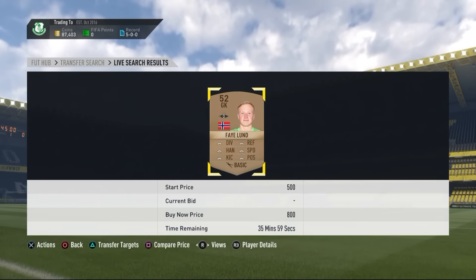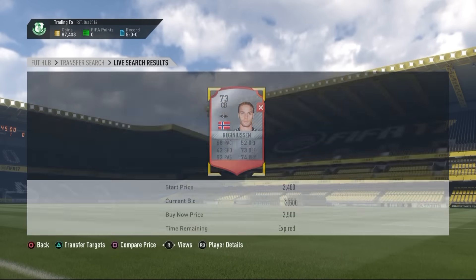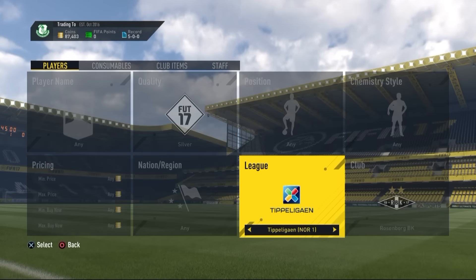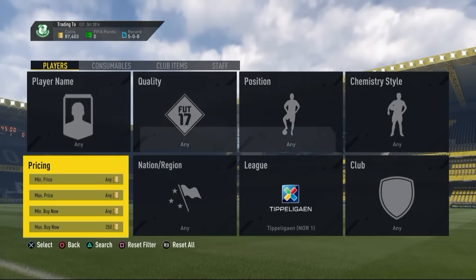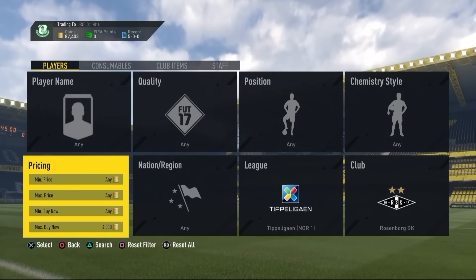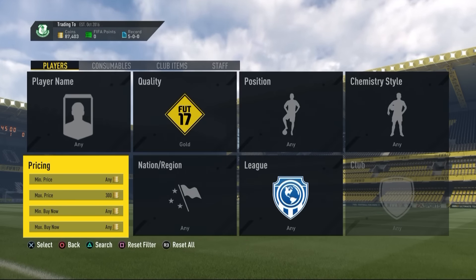A brand new squad building challenge: go to the Tippeligaen and a club like Rosenborg because they have cards going for a lot right now. When this was recorded they were going for around 4,000 coins and are probably going for more now. Just go to 20 coins and snap Tippeligaen players — silver or bronze, it doesn't matter. If you have any of these in your club, sell them now because they won't be 4,000 coins again.